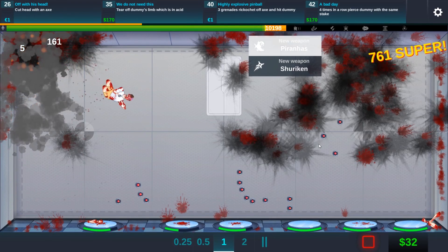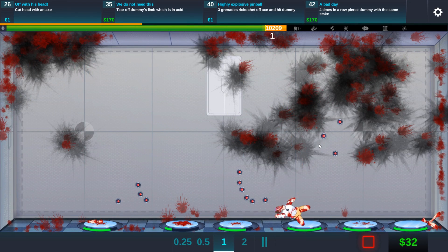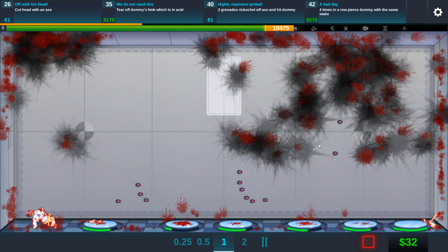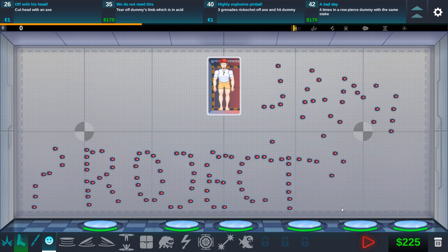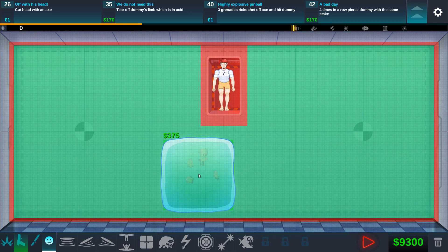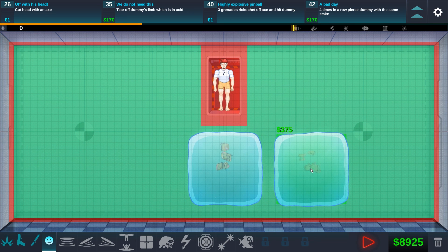Piranhas and shuriken — oh, that's pretty cool. Oh, this looks terrible though — he lost all of his limbs. I can't even look at this. That is disgusting. Piranhas, 375 — okay, let's wipe it. Let's see what this is — what the hell is this?